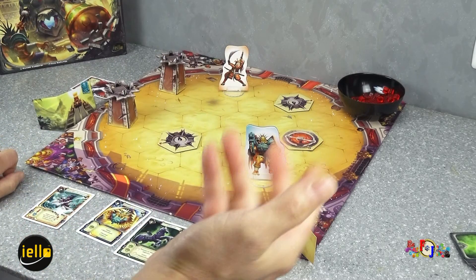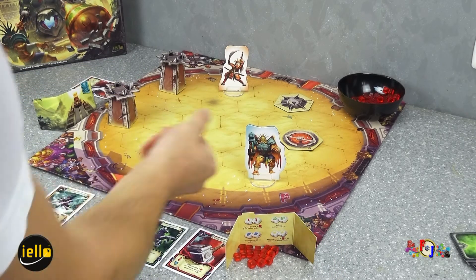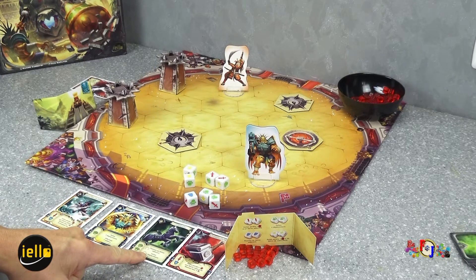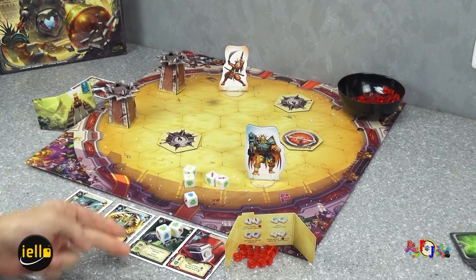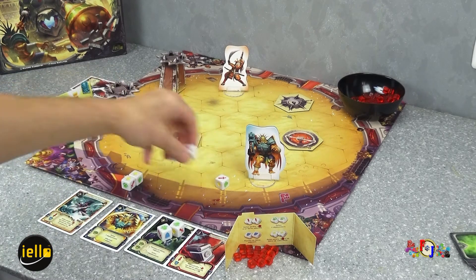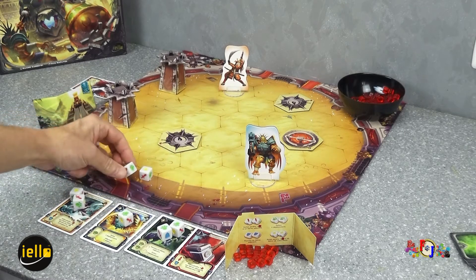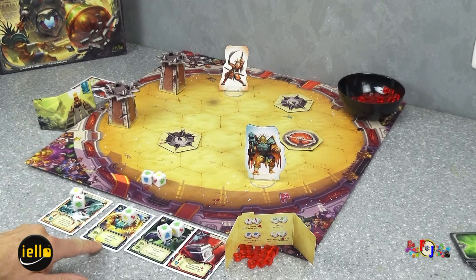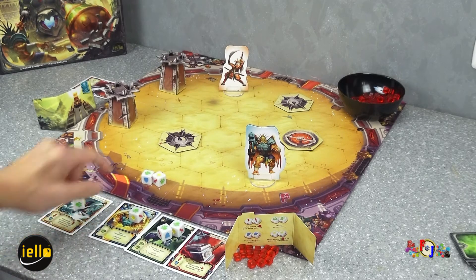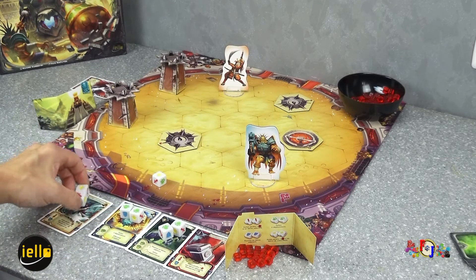Succinctement, que se passe-t-il ? On va chacun jeter ses dés, en veillant qu'on n'ait pas de jetons fatigue. On regarde quel type de combinaison on peut faire avec ses cartes. Par exemple, je peux utiliser Sleipnir : j'utilise deux cartes, je fais son effet — pousser un héros adjacent et effectuer un déplacement. On peut ainsi utiliser son équipement une voire deux fois si on dispose encore des bons symboles de dés.